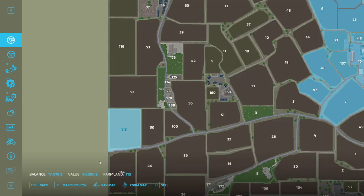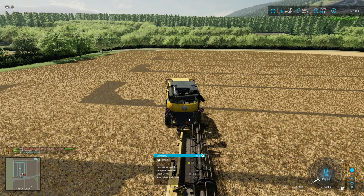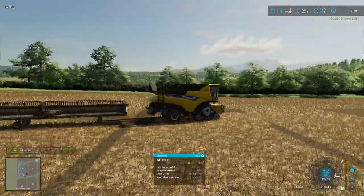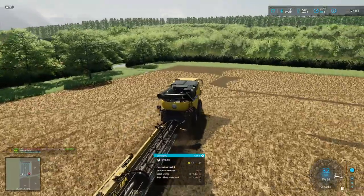Farmland — there we go, sell. Okay, we're back in the money. We still don't have enough for a big seed drill though. Yeah, we'll have to figure that out.